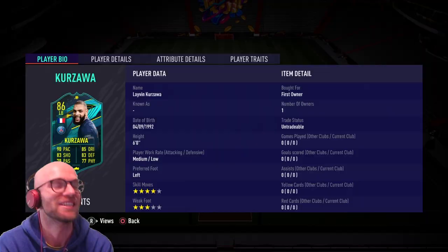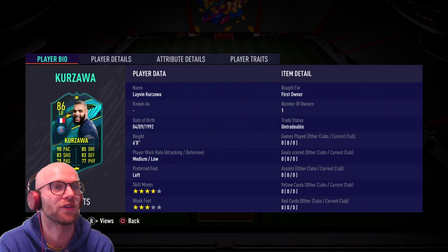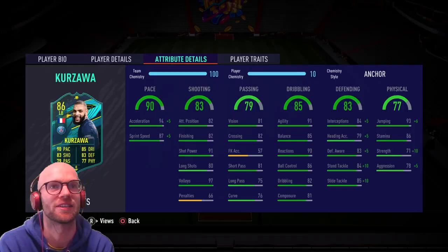First things first, Levin Kurzawa. He is six foot tall. Medium-low work rate is a little bit wonky. Left-footed, four-star skill moves and three-star weak foot. I prefer a high defensive work rate, but let's see how that goes in game. Looking at the pace, we see a beautiful 90 pace with 94 acceleration and 87 sprint speed. His defending is also very good with 84 interceptions, 84 stand tackle, and 85 slide tackle.